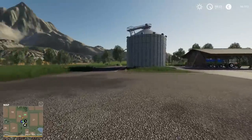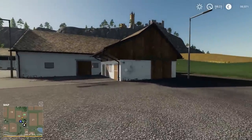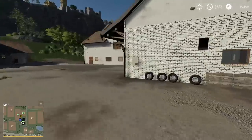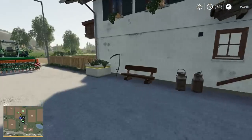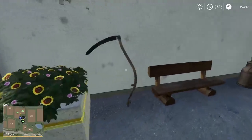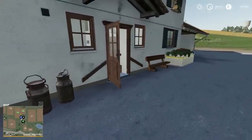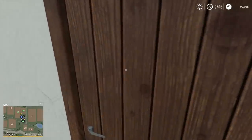We start off with two fields, a silo, a little area, a farmhouse, and a dream. Our farmhouse has seen better days — actually that's the garage. This is the farmhouse, and it has seen better days. It's kind of sad when you're a farmer. You do have a chainsaw you can use, but you gotta buy it. Let's see what it's like inside while our NPCs do all the work for us.